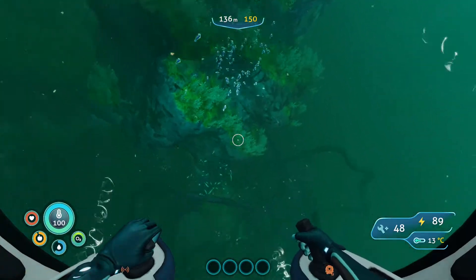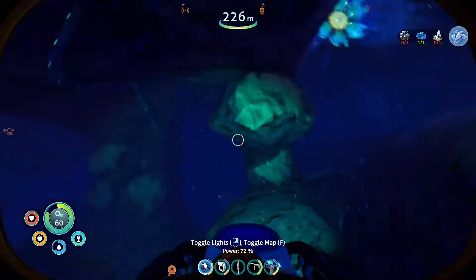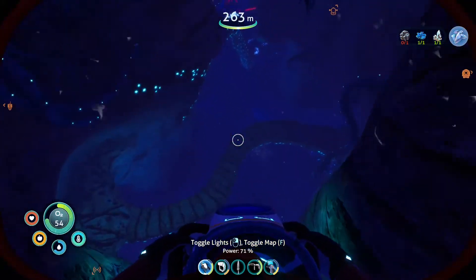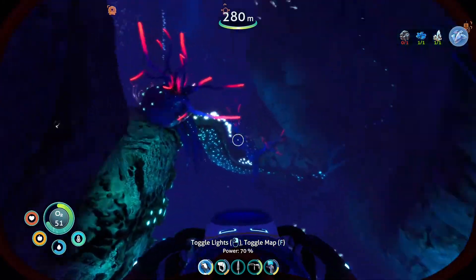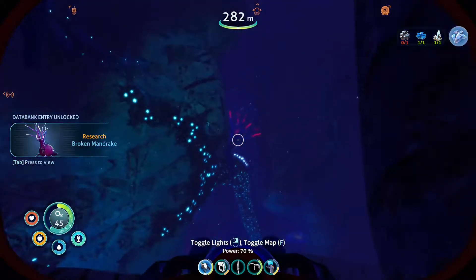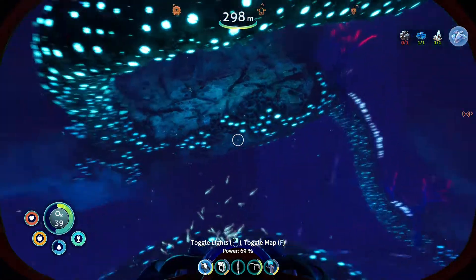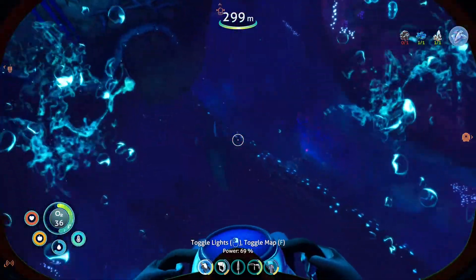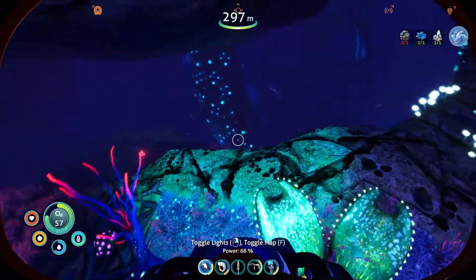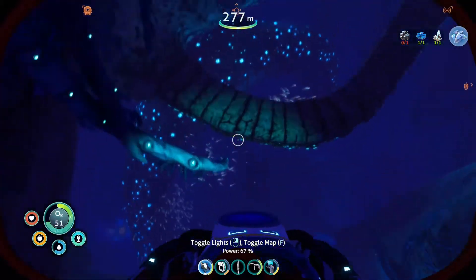I've been floundering around for about half an hour looking for diamonds, which I need to make the depth upgrade for the C-truck. I eventually gave up and looked on the wiki, and it said they could be found in the Deep Twisty Bridges biome, which is right here. It did say there was dangerous fauna down here — it's just more brute sharks, I think. No, that's the weird mouth thing we saw earlier. Okay, well, we found one diamond — I only needed one. I'm just going to get the hell out of here before we die. I just wanted to show you guys this cool little biome.